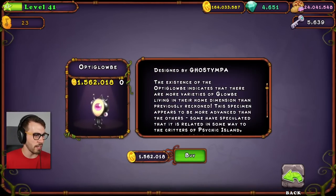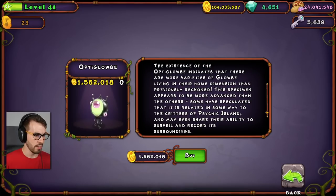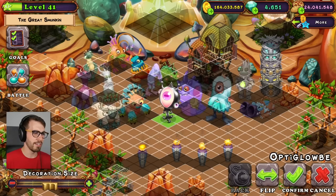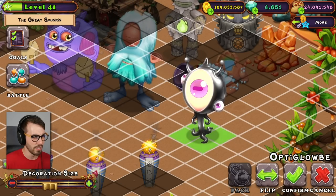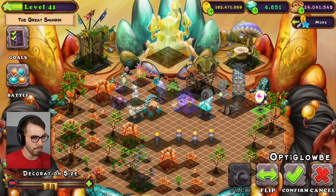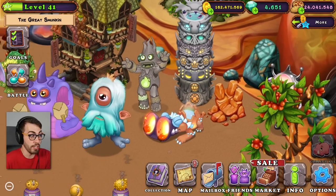The next one we're going to look at is the OptiGlobe, and that's by Ghost Timpa — I just came across their YouTube channel recently and left them a comment asking if I can react to some of their videos. The existence of the OptiGlobe indicates that there are more varieties of globe living in their home dimension than previously reckoned. This specimen appears to be more advanced than the others. Some have speculated that it is related to the critters of Psychic Island and may even share their ability to surveil and record its surroundings. So it's a security camera? This is creepy, man. Let's put you over here in the trees, because you're creepy. There's definitely not a security camera hiding in the trees recording your every move. Definitely not.